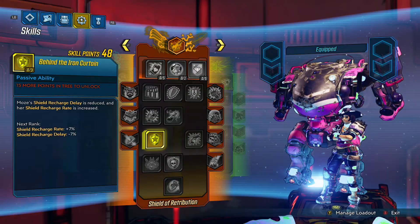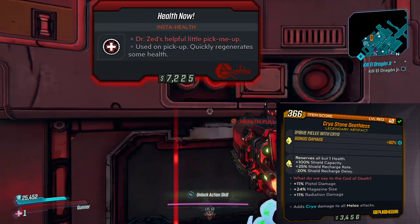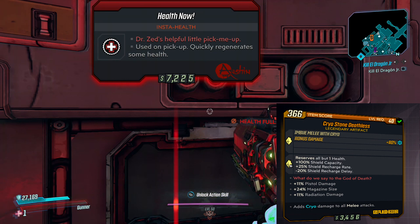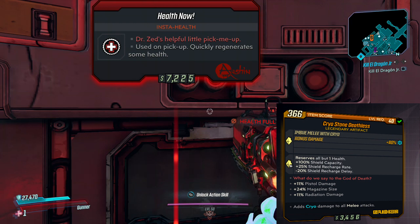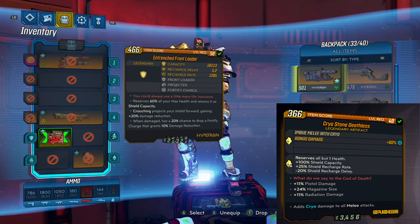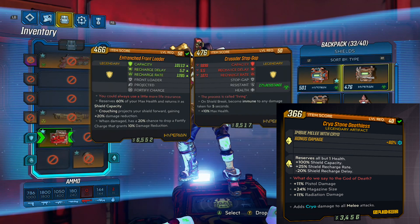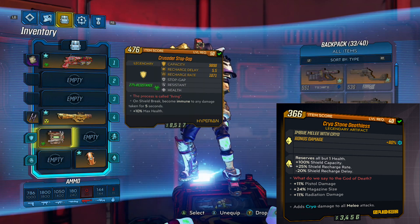Things you should look out for that are super good: the Deathless relic is super important for the build, as you get that +100 to your additive bonuses which applies to both your base capacity and your Thin Red Line bonus. Without the Deathless relic you'll see about half as much shield as you'd normally have, so if you don't have it, you might want to reconsider running a Shield of Retribution build — it's that integral.